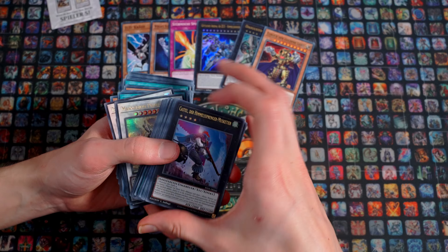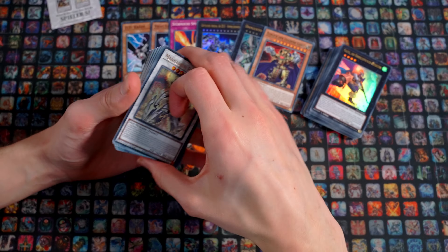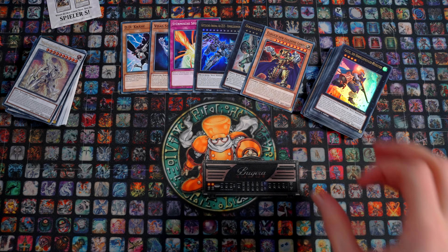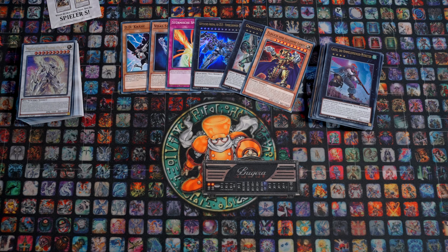The one thing I miss a little is that while we have Synchros and Xyz, they could have perhaps also included a Link summon, or with the Cyber Dragon there, a Contact Fusion, so that you have a few more different summoning mechanics represented. Maybe in a next two-player starter set they'll cover the other summoning mechanics – that would also be nice. But from the card pool, we've never seen anything like this in a Starter Deck. Zeus alone makes this whole starter set a thousand times better than any Starter Deck we had before.